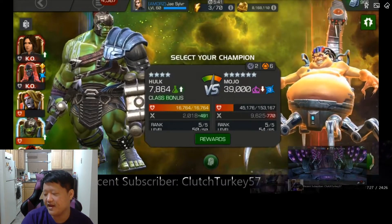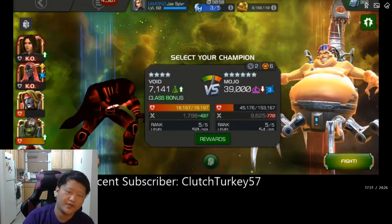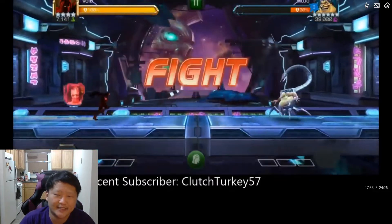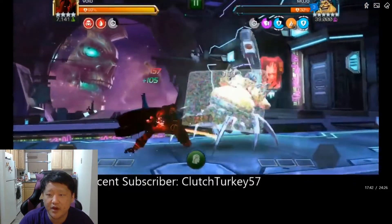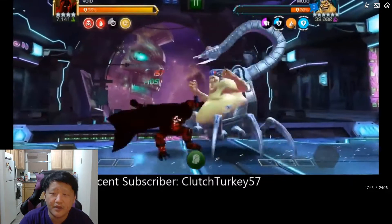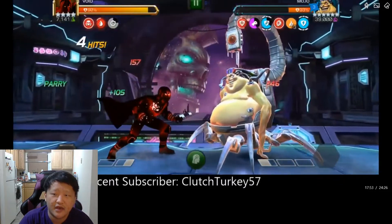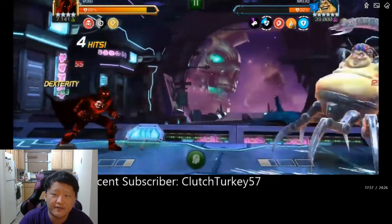He's at 45,000 health — not too bad. I move forward with Void because I think Void's going to be a good answer, but I screw up quickly. The first prompt is block or parry so nothing too scary, I'm just doing parry-heavy. The next one is 'charge a heavy' — I'm not throwing my heavy because I don't want to trigger that prompt. I let it fail, which is really nice.